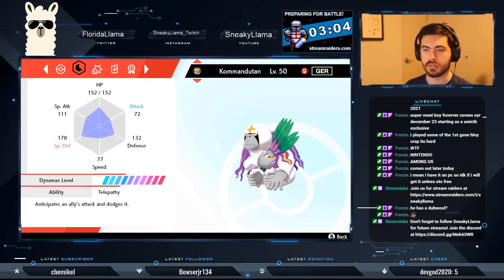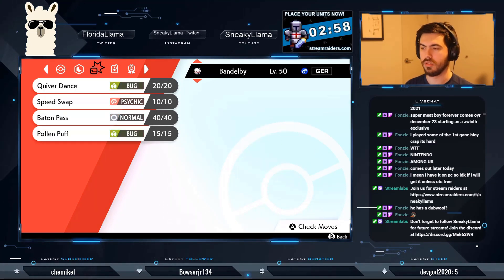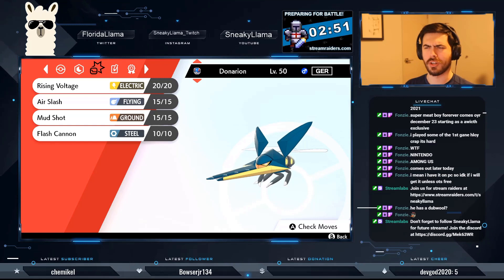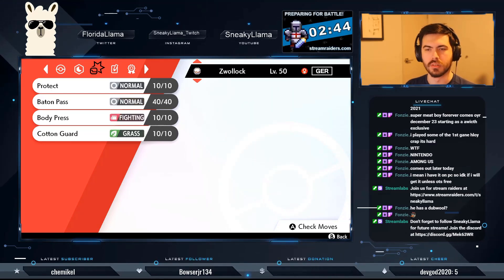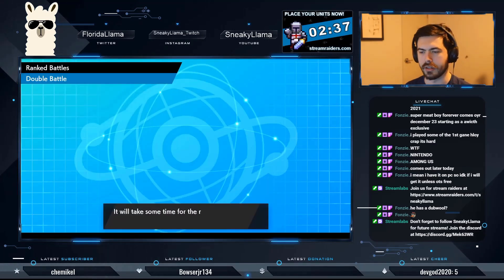Let's check the team really quick. Okay — so it was Speed Swap involved. Oh, that's actually a really cool shiny I've never seen before. Mud Shot, Crunch — interesting strategy that guy had.